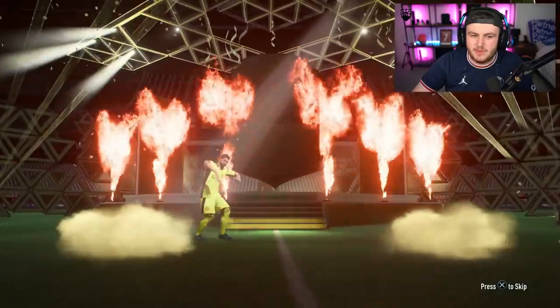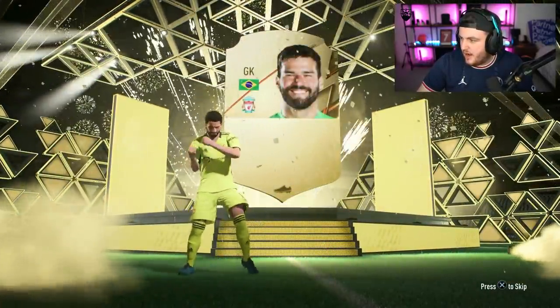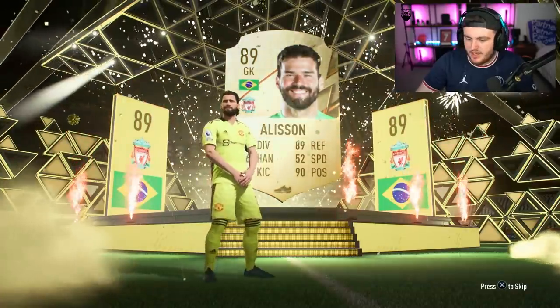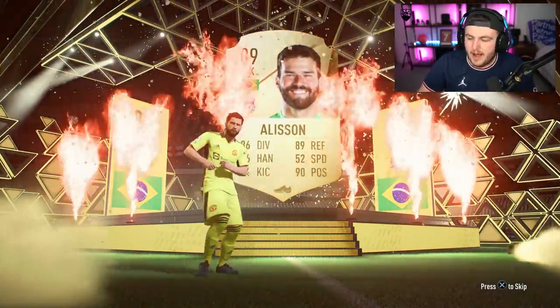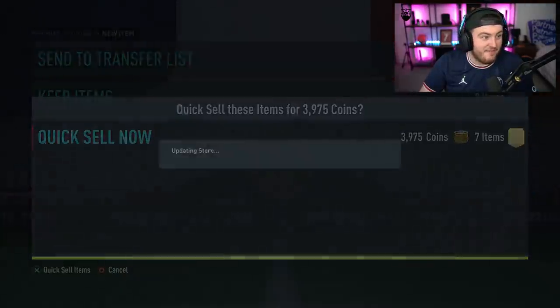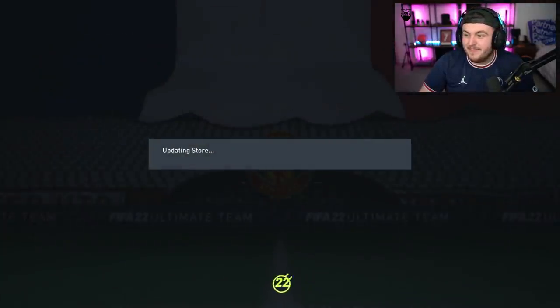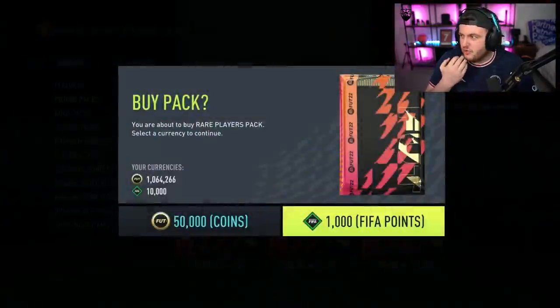Yeah, it gives me flashbacks to that. 92 agility, 84 balance — that's really good. The lower end of the team is not great, but the Ronaldo, the Suarez, the Cruz — like, they're some really good cards. Alan looks sick as well.